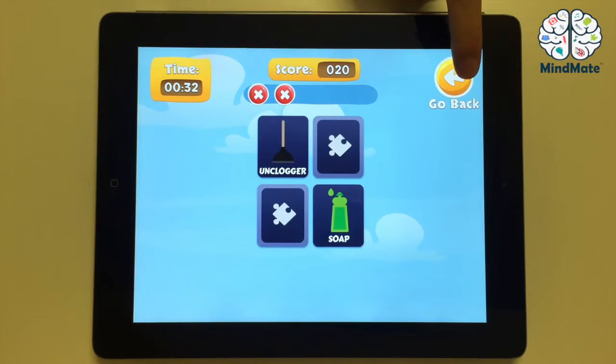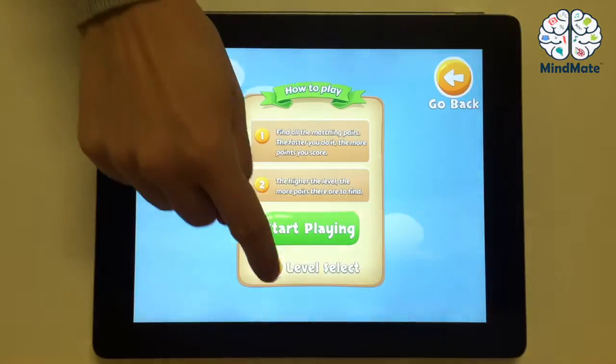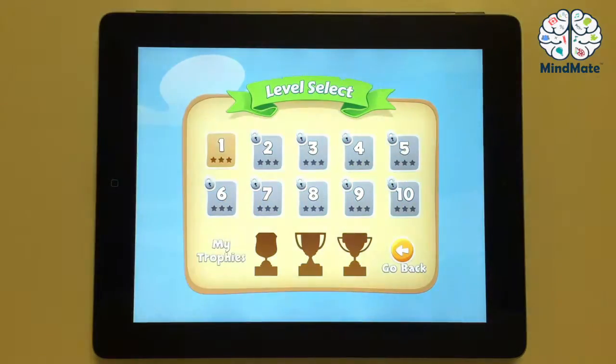If you go back, you can also see a level select button. Here you can choose the levels you want to play manually, given that they are already unlocked. You can also look at the trophies you won.